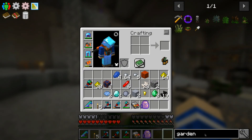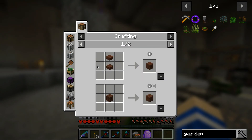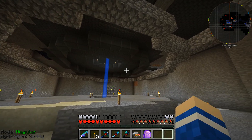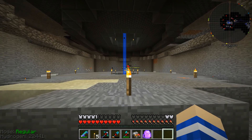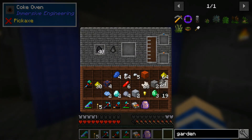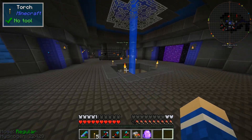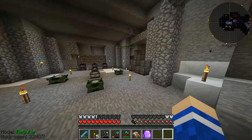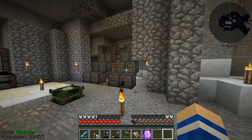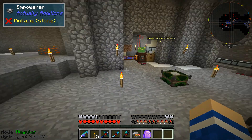The garden cloche is also quite a cheap block to make — just glass and treated wood, and treated wood uses planks with creosote oil from the coke oven, which also gives us coal coke. All our power is going through flux ducts back into the system, so we have very good power generation. Everything is hooked up and that's two extra power stations I built this episode.